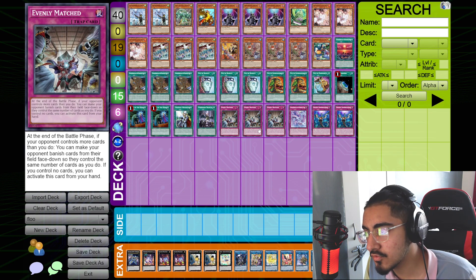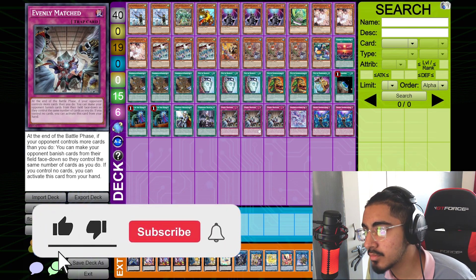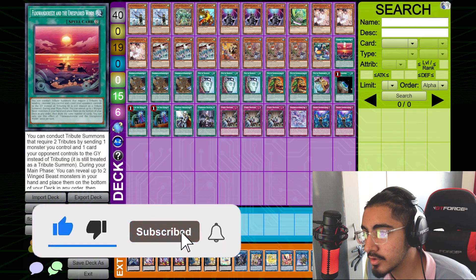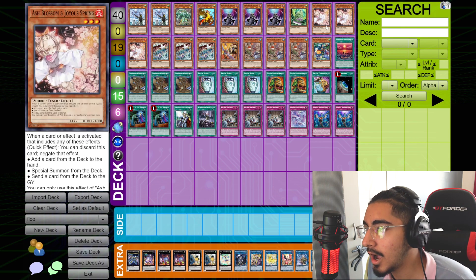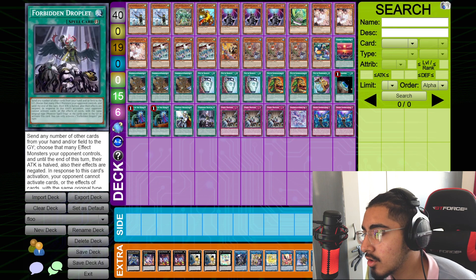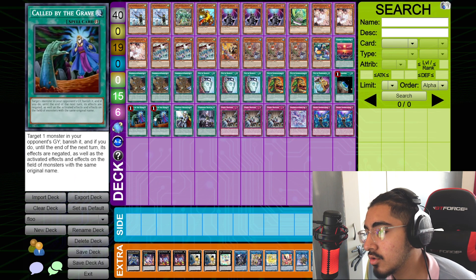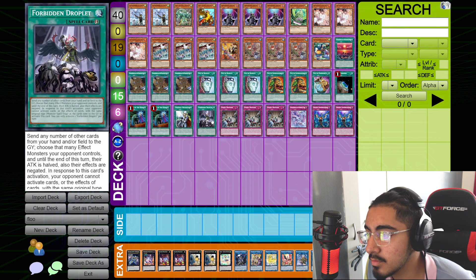Evenly Matched is a very strong card. Going second, we just blow out our entire opponent's board, which is a very strong effect, and then we can do all of our combos in main phase two. Ash Blossom is a generic hand trap — you can swap it out for anything. Same with Call by the Grave. We're on two, but you could lower it to one and then your third Infinite Impermanence would just stay there.